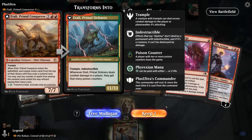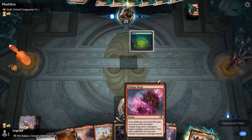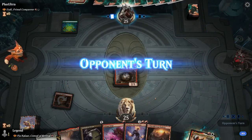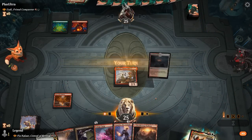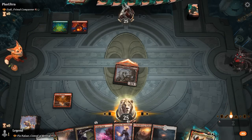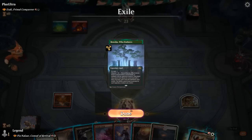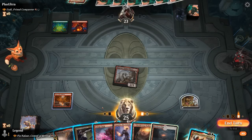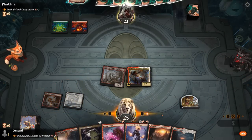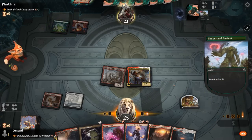Game 2: we're on the draw facing an Itali Ramp deck, and I'm not going to say no to a turn 1 Ragavan even if it's on the draw. I've got a Voltage Surge to clear a path. We get in there, exile a land, and play Pia. No need for Springleaf Drum just yet.